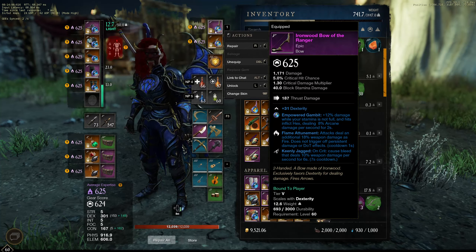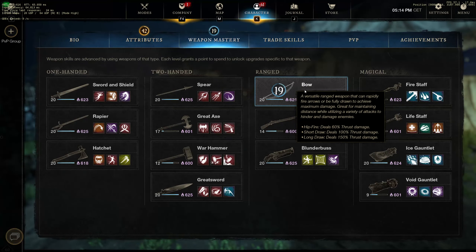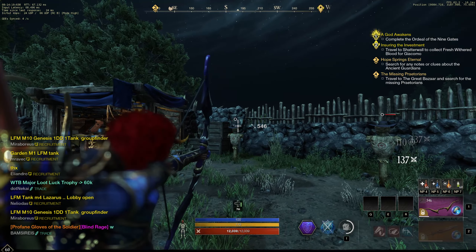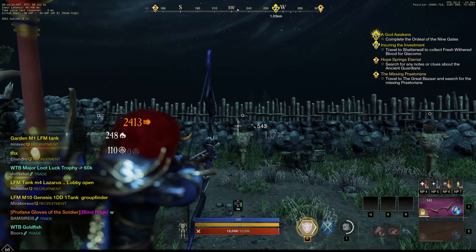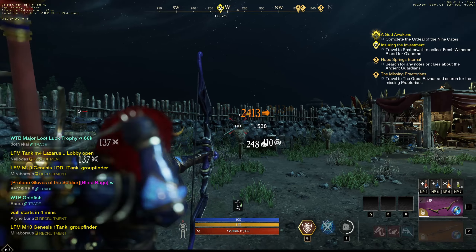I have 301 dexterity, zero buffs, no bow buffs, just a slide attack. Let's see: 2432, 2432, 2430. Okay, that makes sense, that's not bad on the dummy light attack.